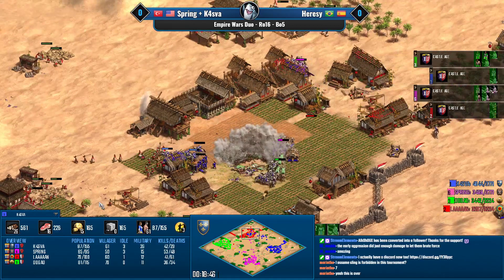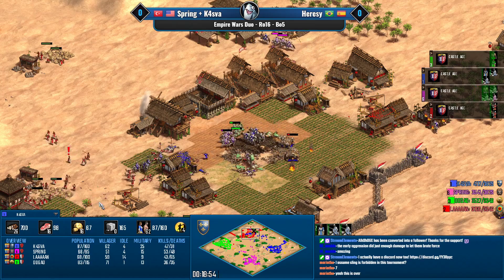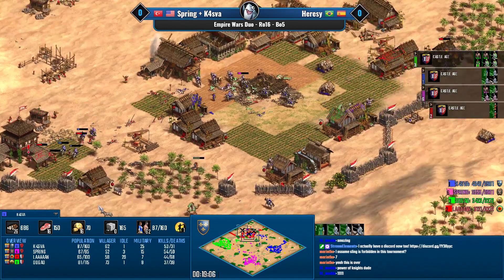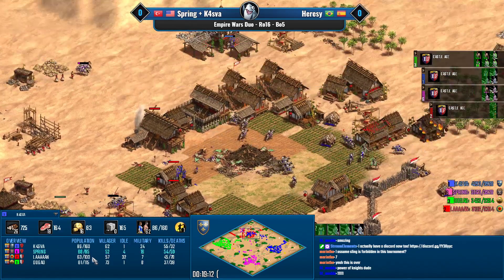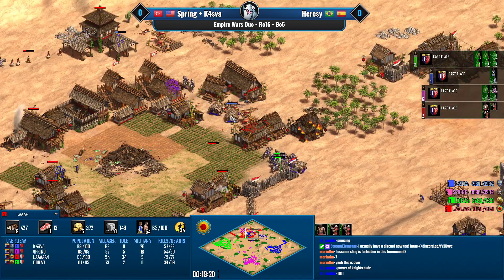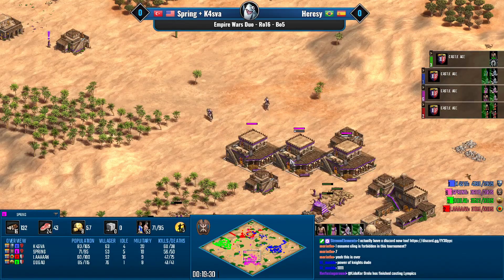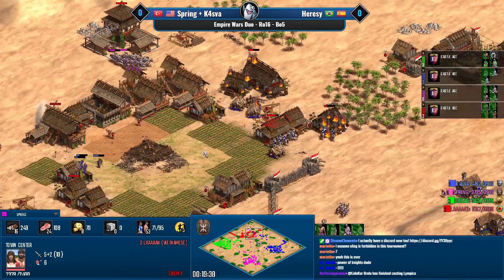The lion is actually chasing down the knights or camels across the entire map — trying to join the party. The TC goes down and ladies and gentlemen, this is game number one in the hands of Kasva and Spring. Len's eco is in ruins, getting destroyed by rams. Kasva is going for a siege workshop so there are no manganels to destroy the rams. Dogao is coming in with even more camels — Spring needs to start adding camels himself or crossbows to deal with them.